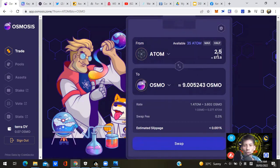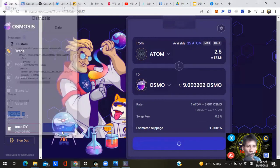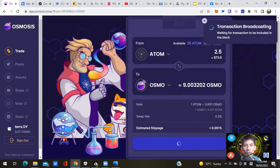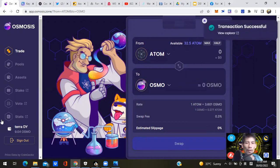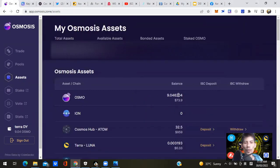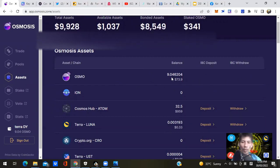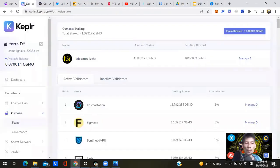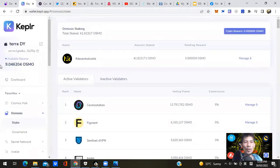Approve the transaction. DeFi gets easier with practice — it's like riding a bike. Go to Assets, check your OSMO token — I've got 9 OSMO there. With OSMO, you don't need to withdraw it to another blockchain address because you're already in the Osmosis network, so you can skip that step. Refresh your browser — it'll show the updated OSMO balance. Click on your validator, click Manage, then Delegate and delegate your OSMO.